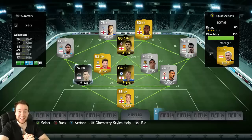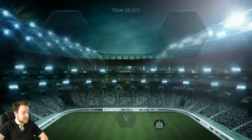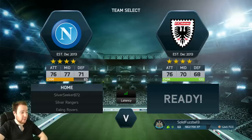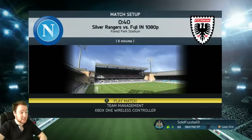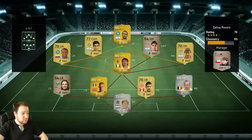Alright guys, we're going into a game now. Who have we come up against? Silver Seeker — are we really going to play him? It's bad connection but we've got three green bars, so if he wants to play we can play. He's got bad chemistry which is pretty good for us. Hopefully it will be an easy win and give us an opportunity to test out a few of the players.